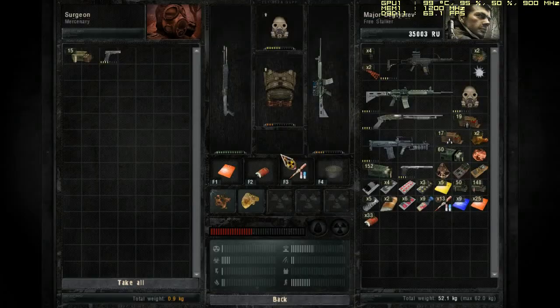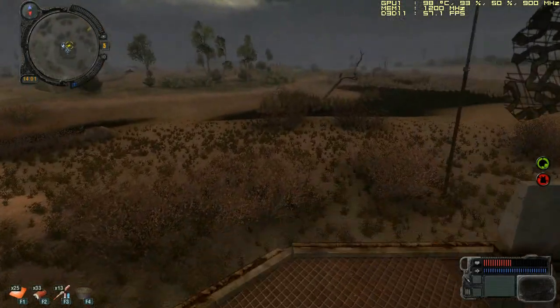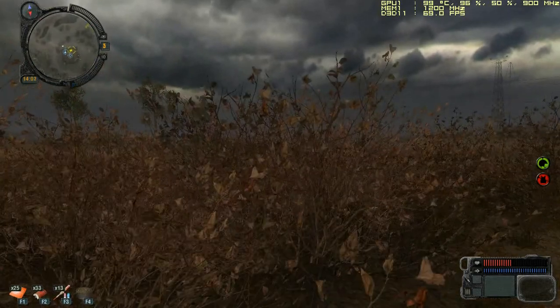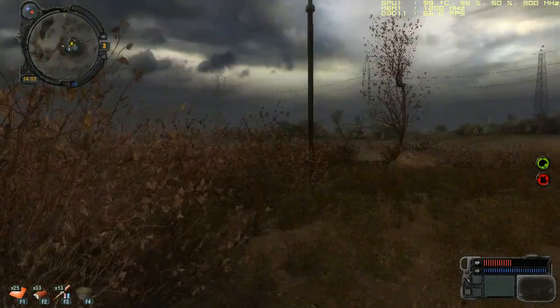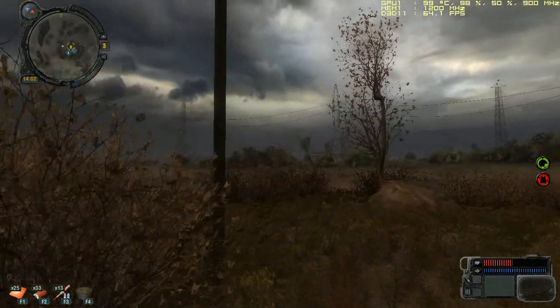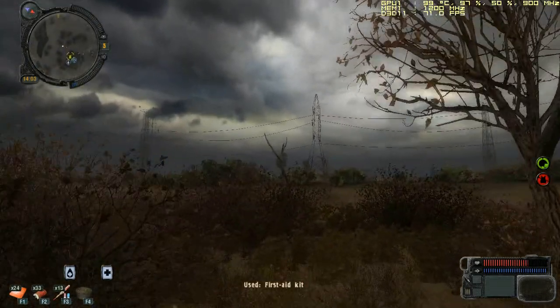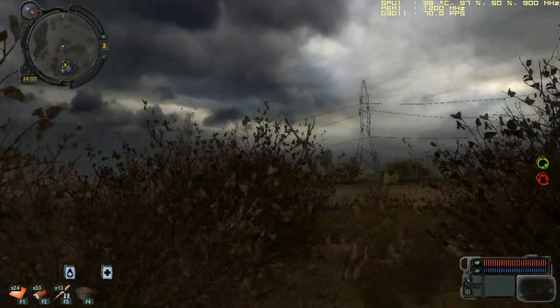I'm just trying to get some bread or sausages. All that you have to do now is go to Yanov Station and talk to the pilot.